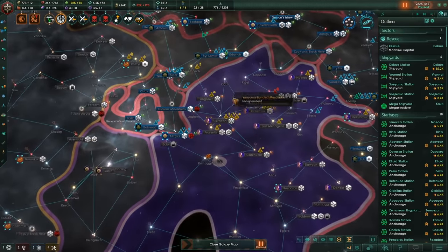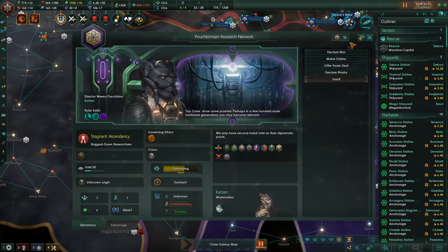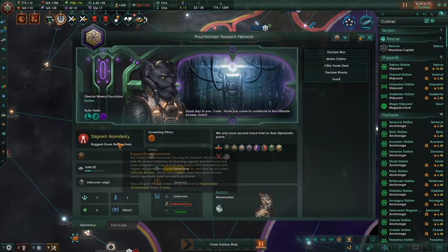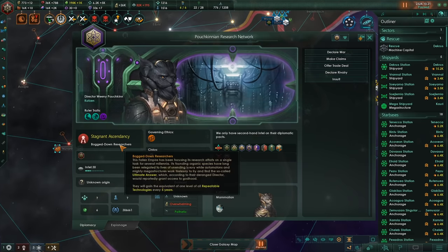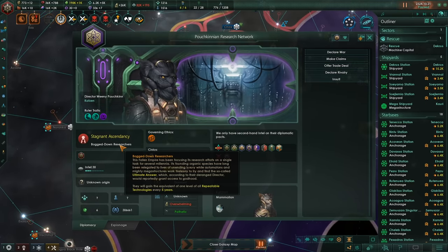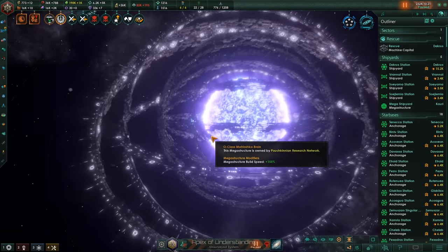Whilst I was moving over to have our fleets in position so that the merchants would soon be under our care as well — the cats are here. Not only are the cats here, they are terrifying. It's a special type of fallen empire which constantly gets more tech. This fallen empire has been focusing its research efforts on a single task for several millennia. Its founding organic species, the Katzen themselves, have long since been relegated to lives of unending luxury, while automatons and mighty megastructures work tirelessly to find the so-called ultimate answer, which would reportedly grant access to godhood. And every five years, they get one of each repeatable, making them now just insanely high tech. They also have an O-class brain.